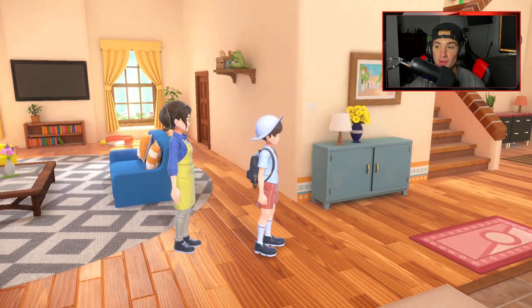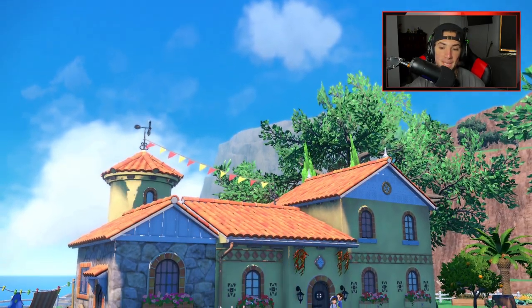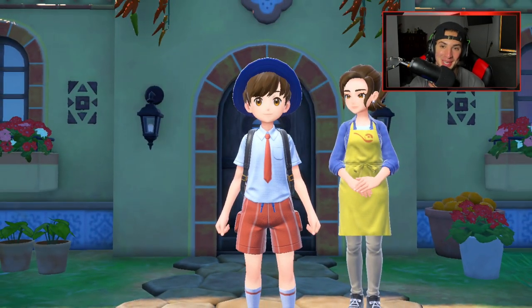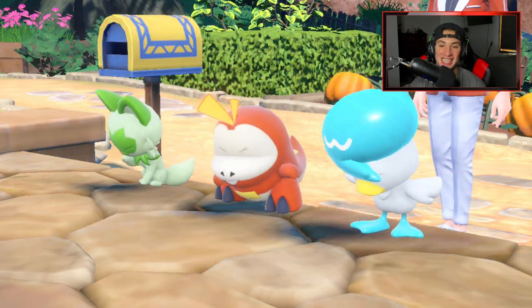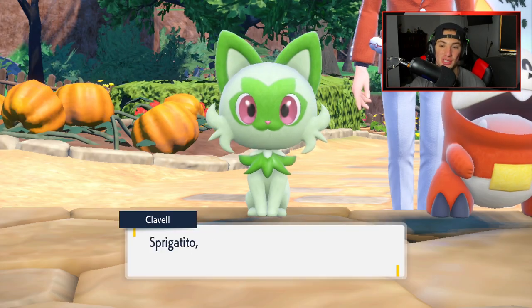Once you get the freedom to just head into areas and do what you want, it's just amazing. It's really an amazing feature they added to this game. Now it's making me hyped for the next Pokemon game. But we finally make our way outside — my boy over here sends out the three starters and they look absolutely amazing. I think all the original starters look so good — Quaxley, Fuecoco, and Sprigatito. The design is just perfect.